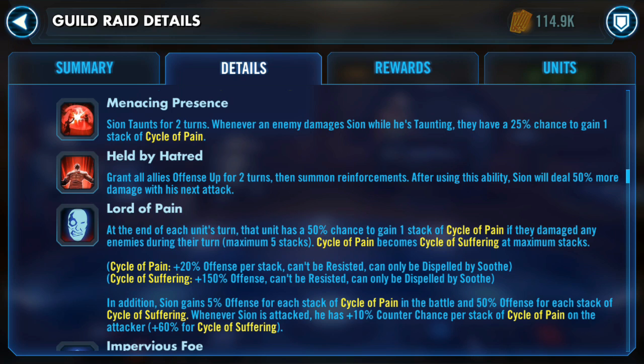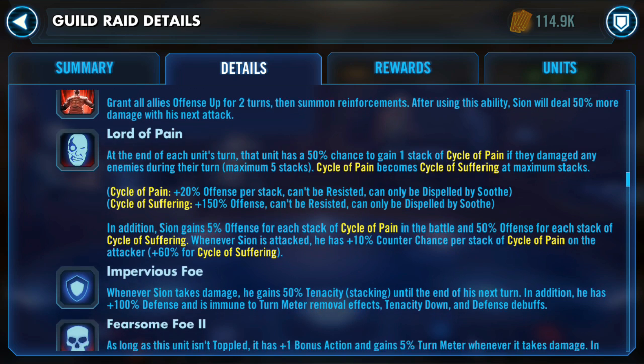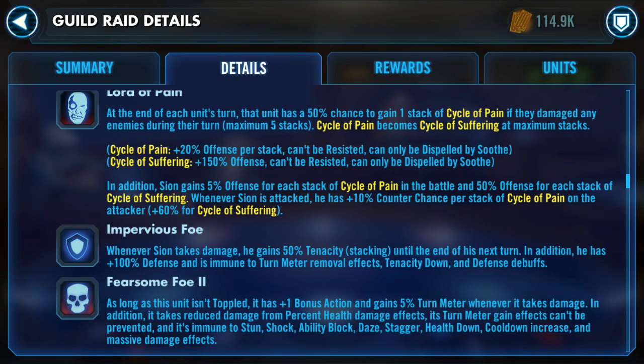For Menacing Presence, he taunts for two turns. Whenever an enemy damages Sion while he's taunting, they have a 25% chance to gain one stack of Cycle of Pain — so more Cycle of Pain is going to be stacking on your characters. Held by Hatred grips all allies with offense up for two turns, then summons Reinforcements. After using this ability, he deals 50% more damage with his next attack. Something like Foresight, Defense Up, or Crit Immunity could help mitigate that damage.